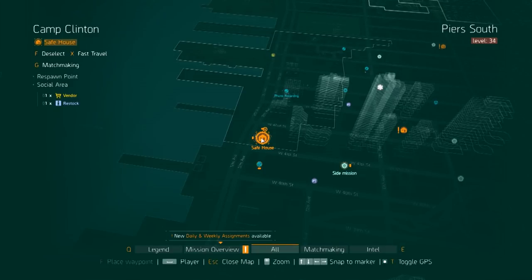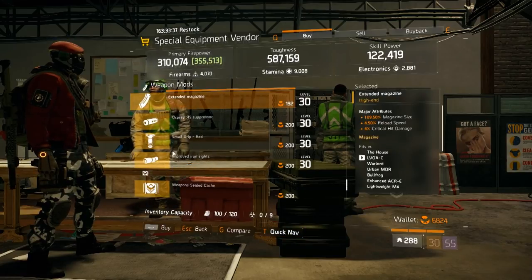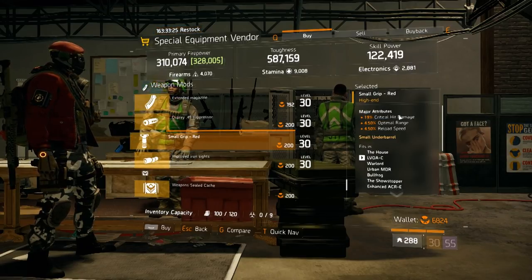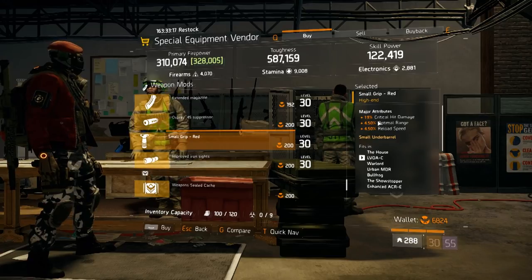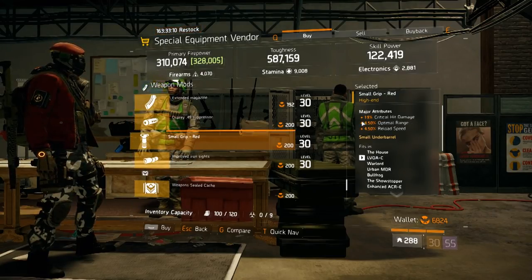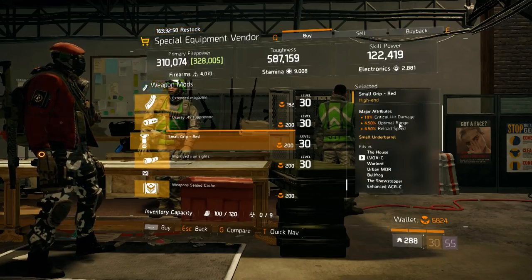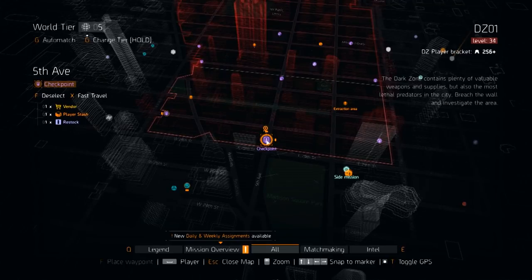Moving on to the Cam Clinton Safe House — go to the Special Equipment vendor and under weapon mods he's selling the Small Grip. This one is really nice, especially for SMGs. I'm recommending it because it has 19% critical hit damage, 4.5% optimal range, and 4.5% reload speed. As you know, SMGs lack damage at long range, so I always try to put grips with optimal range on SMGs so you don't lose so much damage over distance.